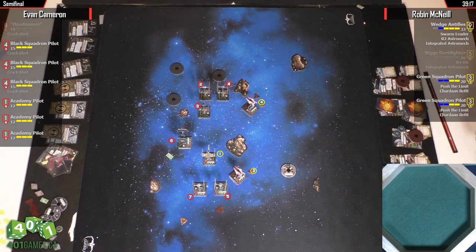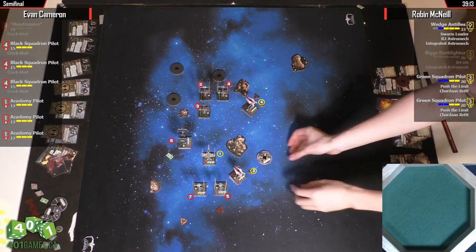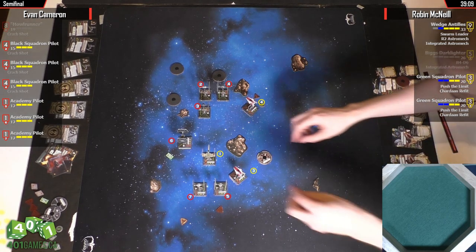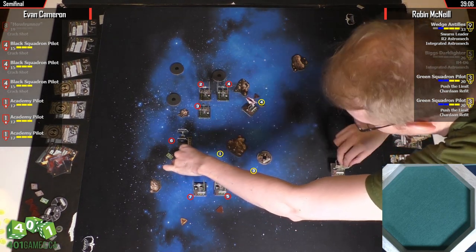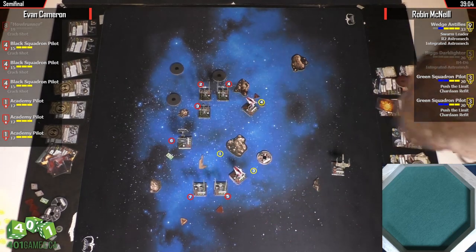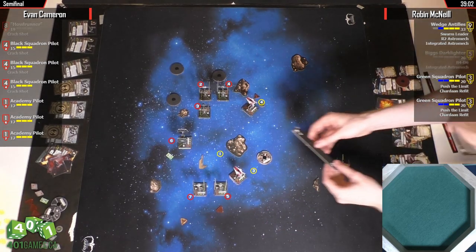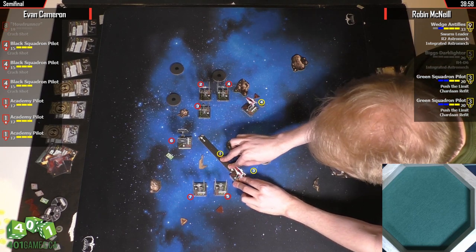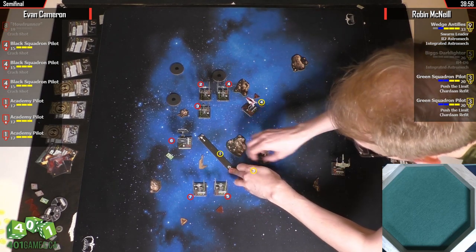What do you do? Focus evade? He pushed. Push for a — is this a four straight? I think I see a four straight. That's an interesting move. So he's committed to not getting a Swarm Leader shot this turn. I think he just bumps that Black Squadron. No, I think he's in — he makes it. How about that? So he's there to gum up the rest of the moves.